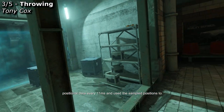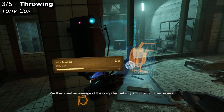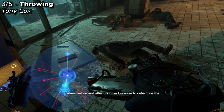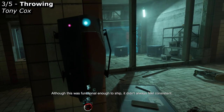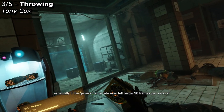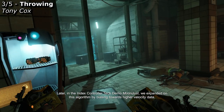In The Lab, which we shipped in 2016, we sampled the controller's positional data every 11 milliseconds, and used the sampled positions to compute the controller velocity at each time step. We then used an average of the computed velocity and direction over several frames before and after the object release to determine the velocity and direction to apply to the thrown object. Although this was functional enough to ship, it didn't always feel consistent, especially if the game's frame rate ever fell below 90 frames per second.